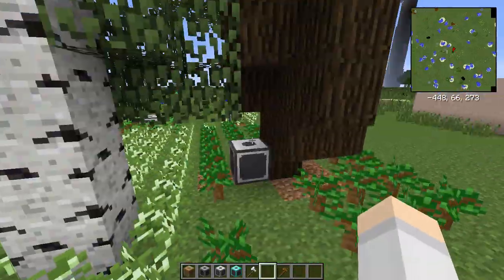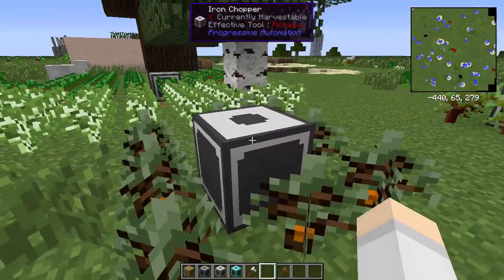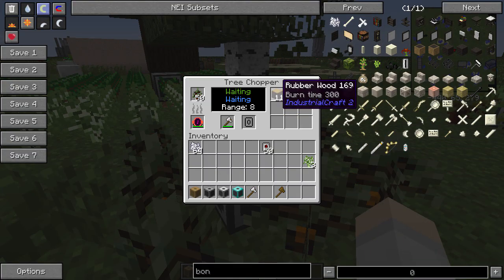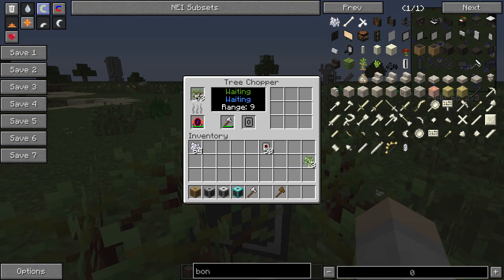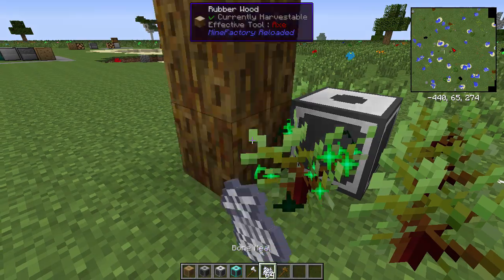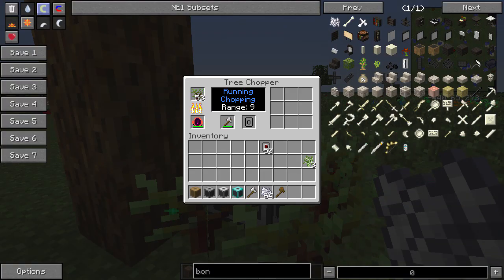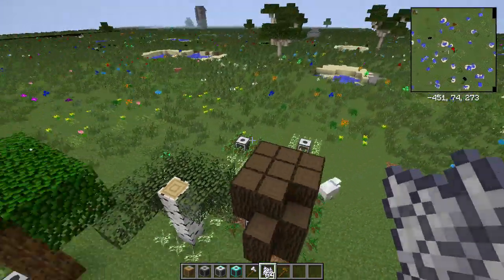It also harvests ICT rubber plants and regular MF4 rubber plants as well, although none of these have grown yet. There we go — it will chop them down, grabbing the rubber as well, which is pretty good.